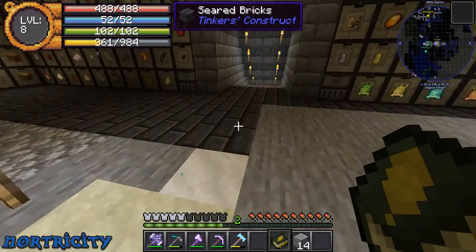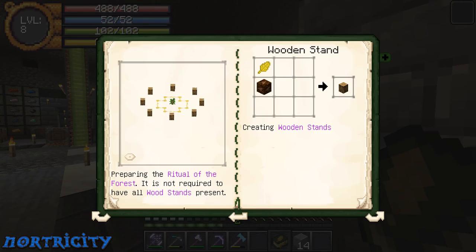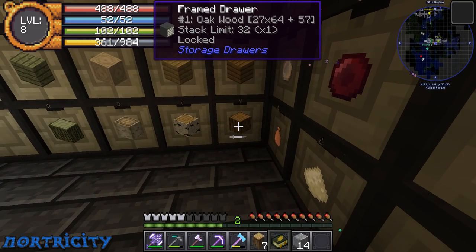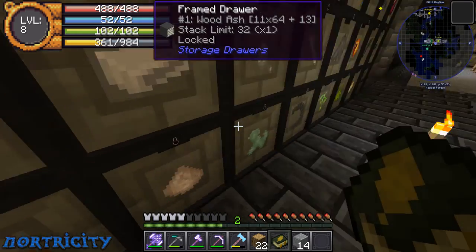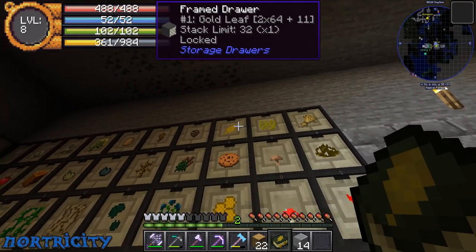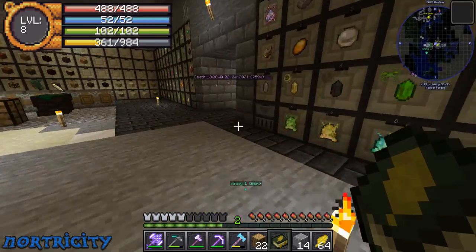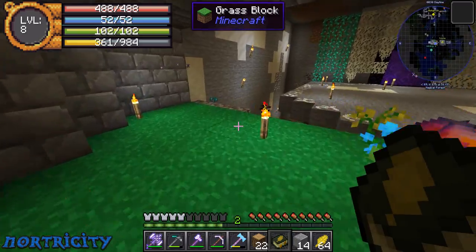We get the Nature's Aura right here. I also need logs — any kind of logs. Let's take some of these. 22 — I know that's more than enough. I did get a lot of gold leafs, which is good because that's what we're gonna work on right now.